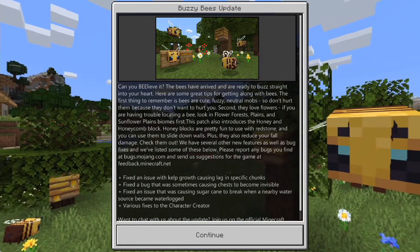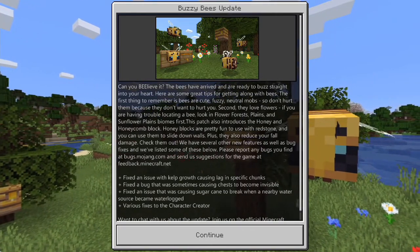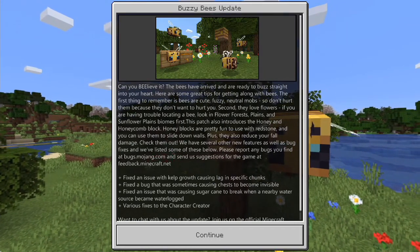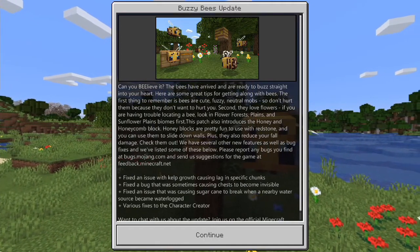Honey blocks are pretty fun to use with redstone, and you can use them to slide down walls. I think you sort of stick to it and you slide down slowly. Plus, they also reduce your fall damage — like a slime block, I assume.